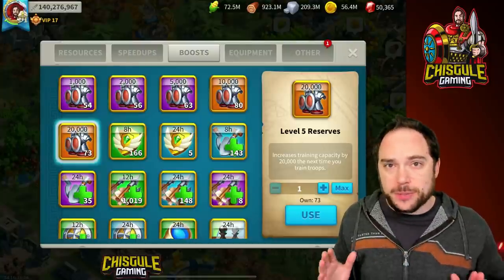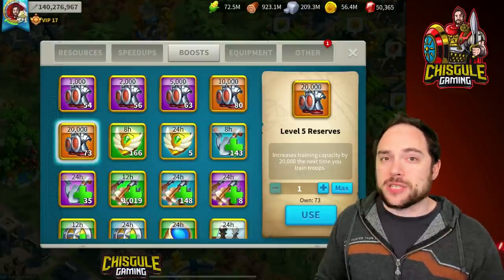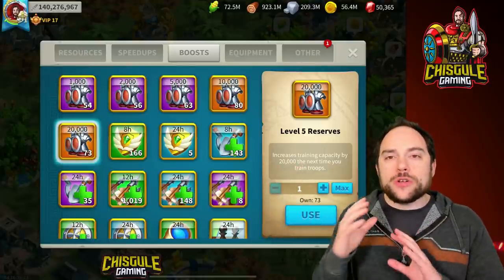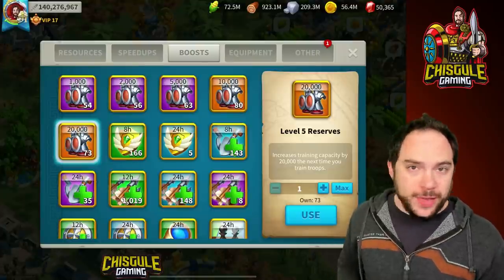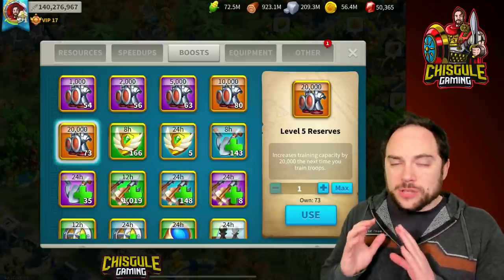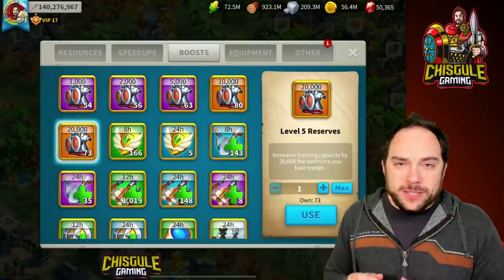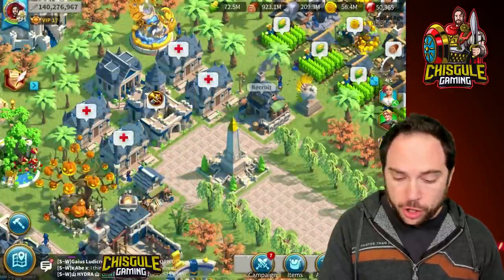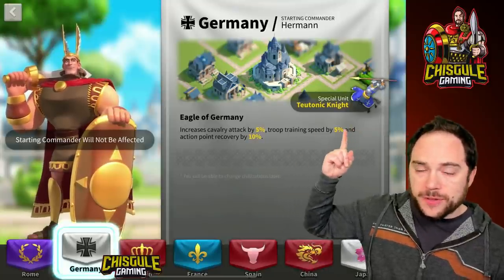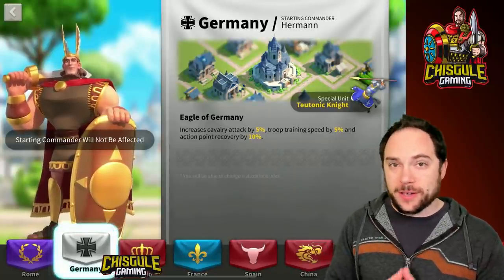The downside of the extender strategy is that if any events occur between when you queue up and when Mightiest Governor arrives, you can't really participate without speeding up the entire 20k queue. You should also align troop training with bonuses like a rune, a kingdom buff, being in an alliance with holy sites, and having the right civilization. I personally use Germany for 5% training speed. Micro-optimizing training speed really sets the tone for the rest of the event.